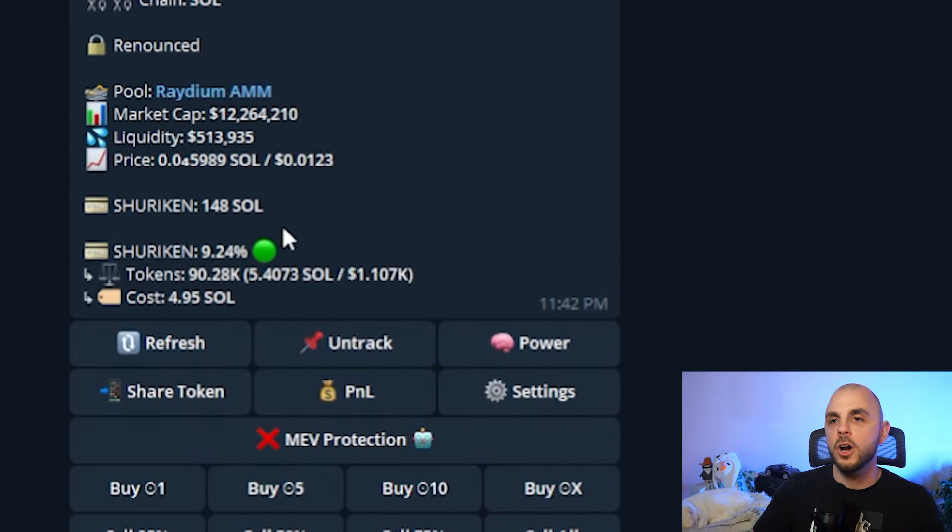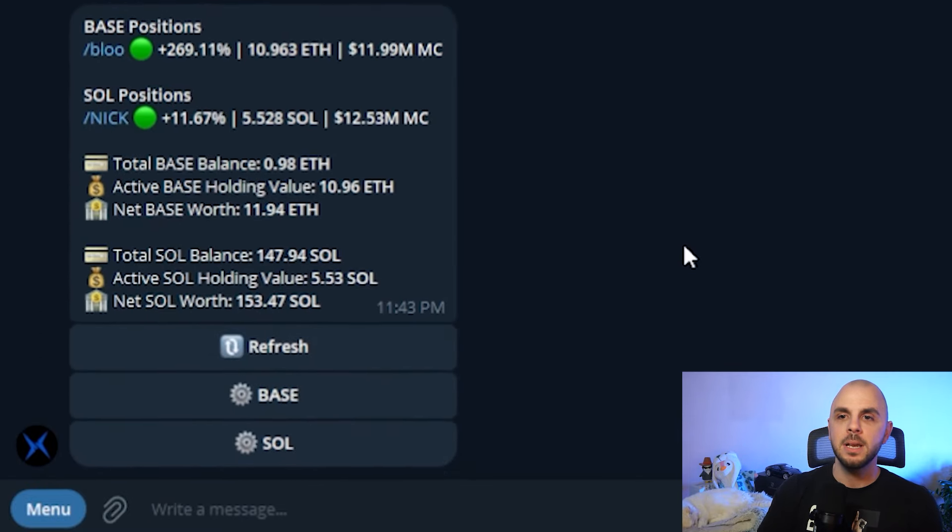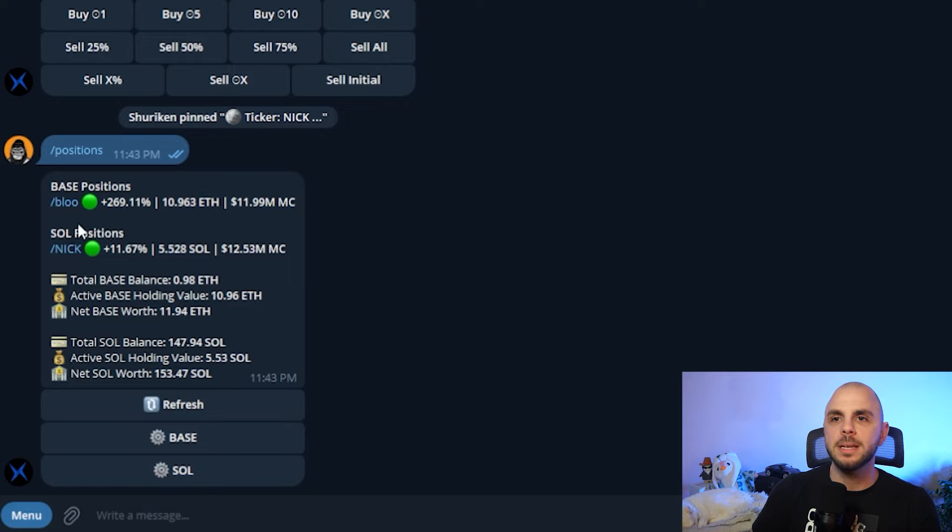It automatically updates. I like to click refresh — we went up 20% two seconds ago and now we're only up 9.24%. This is going to automatically refresh, but I like to spam the refresh button and just force it. So we just purchased some Nick tokens. If I want to sell a token, I would click /positions — it's going to bring up my holdings. I'm currently holding blue and Nick.